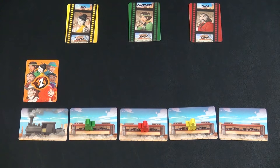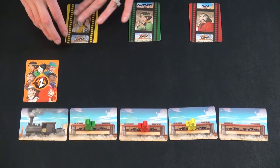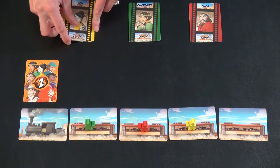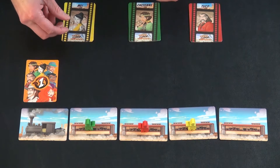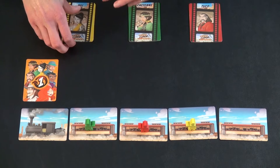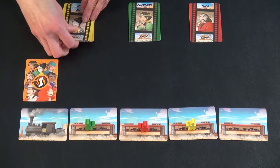The game is played in a series of rounds divided into two phases. Phase one is the scheming phase, where out of the four cards each player has selected three, placed them face down. Now we're on to the shooting phase, where you are resolving the cards one by one starting with the first player.